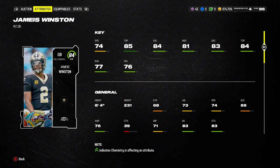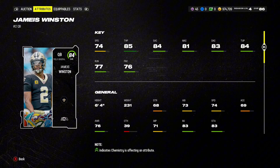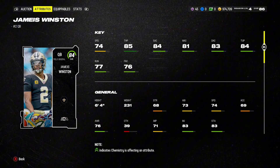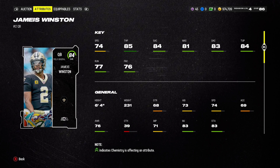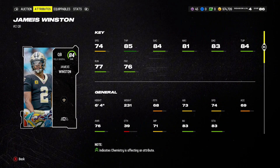74 speed, 85 throw power. You can actually get him up to 87, even 88 throw power with strategy items. He's a tall quarterback with solid throwing stats — short accuracy, medium accuracy, and deep accuracy. And his throw under pressure is honestly pretty great, 84. That is not too bad at all.